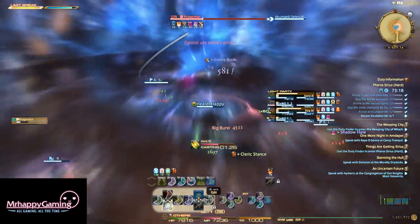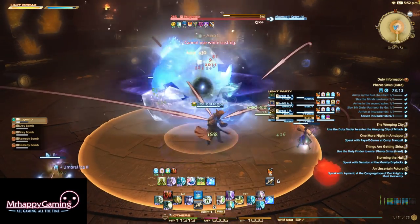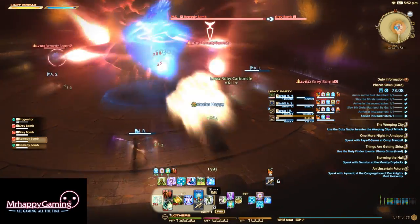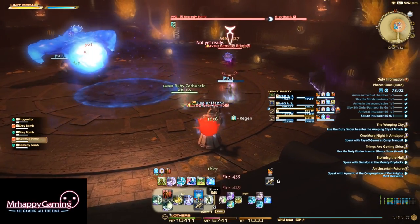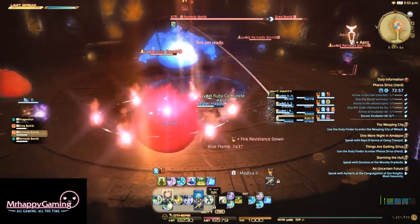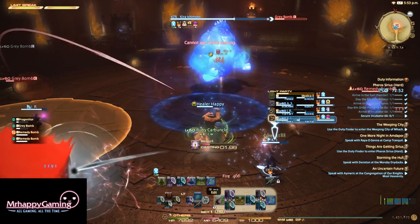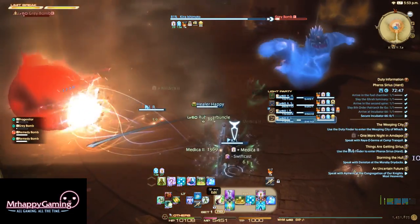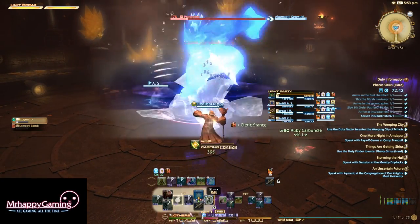When she does Big Burst the second time, it's a little different because now there are two Gray Bombs and two Remedy Bombs. I can't solo ward them away like before. I can still handle one of them, but I can't do it solo because there are still two Remedy Bombs. Even if you kill one of the Gray Bombs, you still have to deal with both Remedy Bombs. But as soon as the Gray Bombs die, the Remedy Bombs disappear — so the Gray Bombs die and the Remedy Bombs go away, and then you just kill the boss.